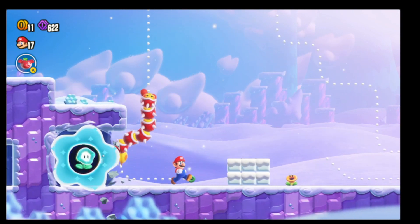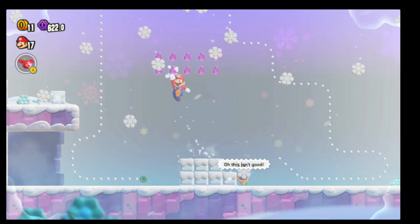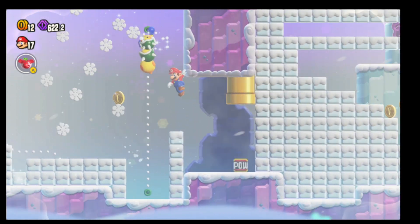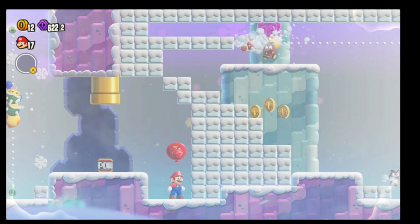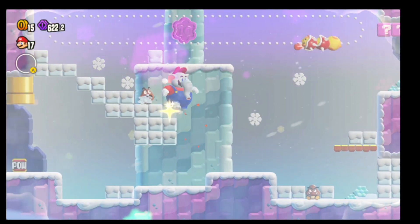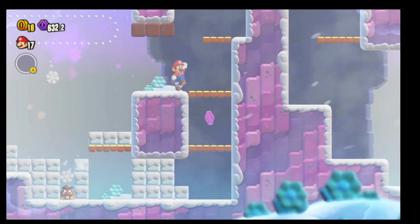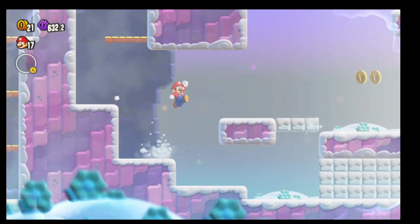Our third flower coin is going to be within here. You can see a POW — we're just going to use that to get right in here. You can see I just go through power-ups on this level like crazy. I enjoy it, I move too fast. It doesn't really bother me as the power-ups are not exactly needed on this level.